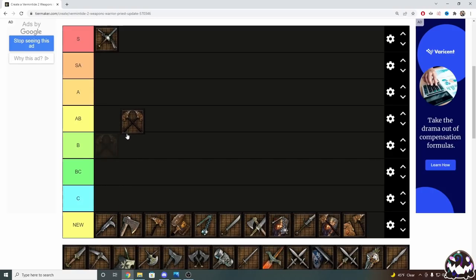Moving on from Rapier, next is Dual Hammers. These are the equivalent of Barden's dual hammers; however, I wouldn't say they're necessarily as good as Barden's dual hammers because of one other weapon that exists that you can take in place of this. This doesn't necessarily apply because you can't take that specific weapon on Zealot. So dual hammers are really, really good on Zealot and there really is no weapon like it, which is why I'm going to put them in SA tier — not quite S, because on Warrior Priest there is a better option.